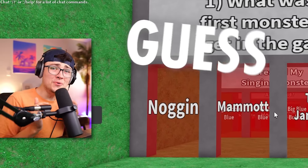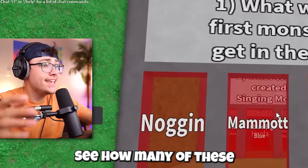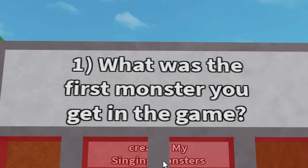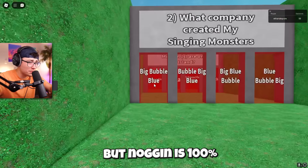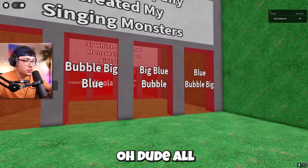Start the video: 'Welcome to Guess That Monster — today we're gonna be navigating some challenges together and let's see how many of these we can get correct.' What was the first monster you got in the game? I'm pretty sure it was Noggin. Mammoth is a close answer, and then of course we have Toe Jammer and Pot Belly, but Noggin is 100% the first monster we get.